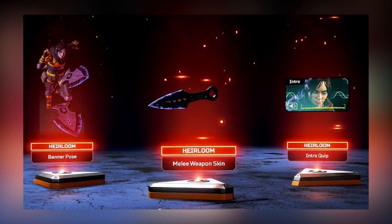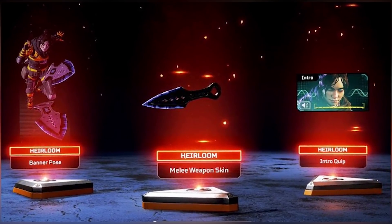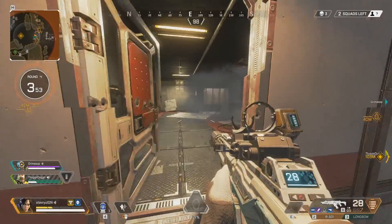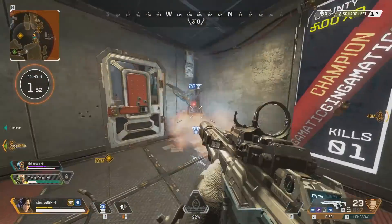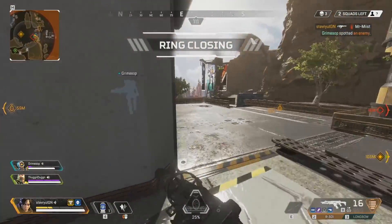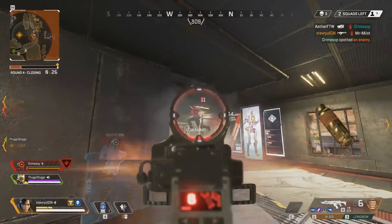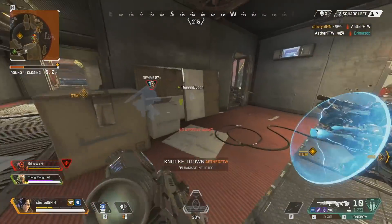There is a secret rarity called Heirloom that has around a 1% drop rate or is guaranteed after 500 opened packs. The Heirloom set gives you an ultra rare voice line, banner pose, and a melee weapon, which is purely cosmetic and can be seen if you run around with no weapons. As of now, only Wraith has an Heirloom set, but you can probably expect one for each Legend in the future.